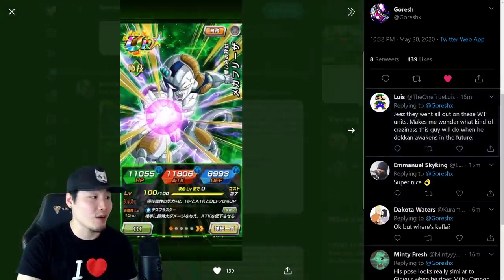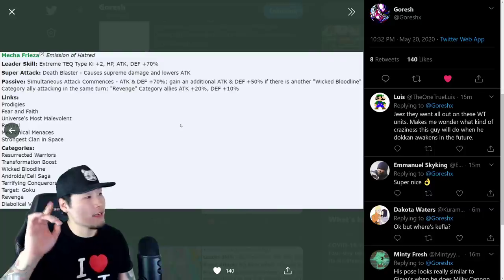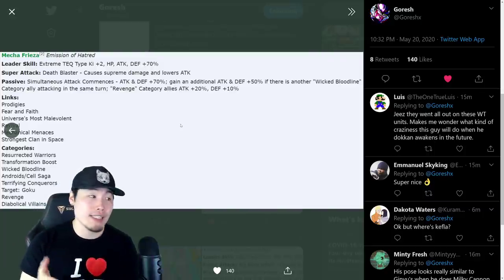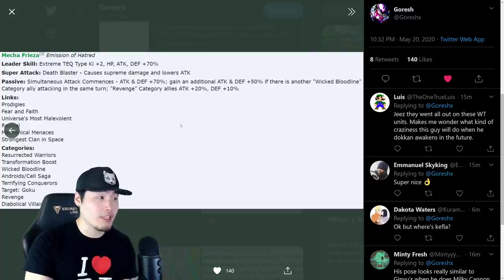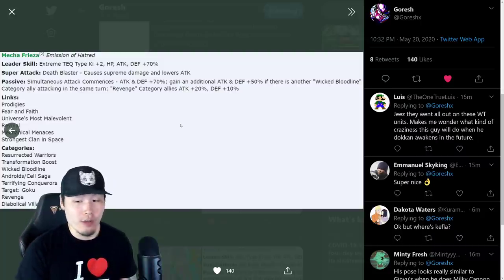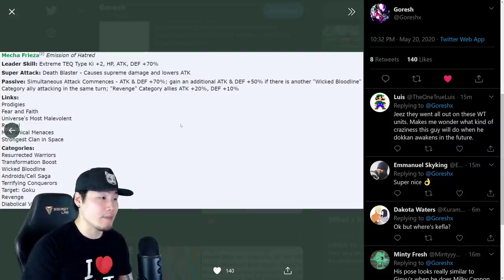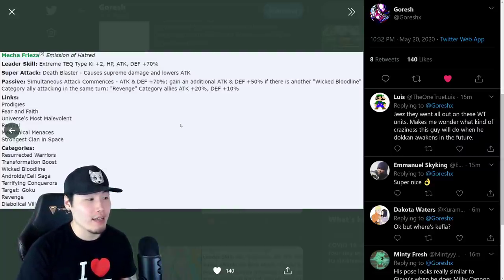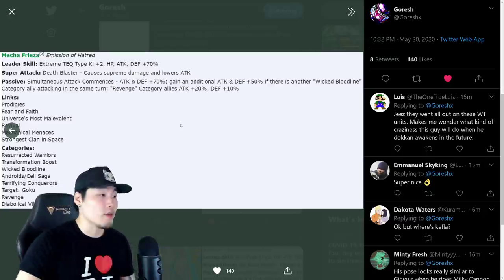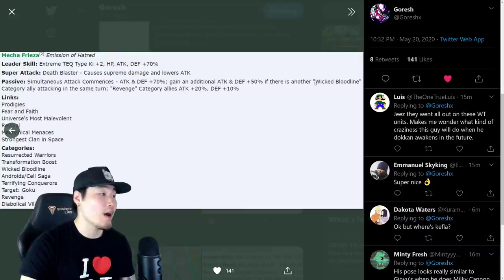Amazing awakening nonetheless. Moving on to Mecha Frieza, the new world tournament reward for the upcoming world tournament on JP. His leader skill is Extreme TEQ types Ki +2, HP, attack and defense +70%. Super attack Death Blaster causes supreme damage and lowers attack. His passive, Simultaneous Attack Commences, gives attack and defense +70%, gains an additional attack and defense +50% if there is a Wicked Bloodline category ally attacking the same turn, and Revenge category allies attack +20%.